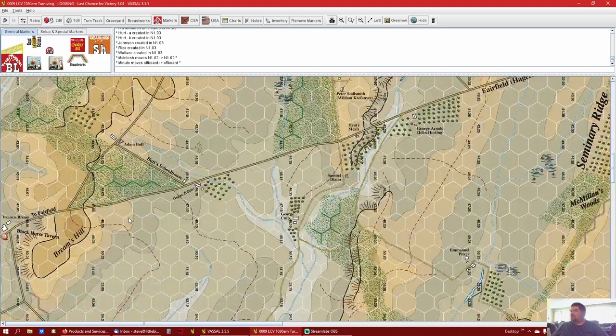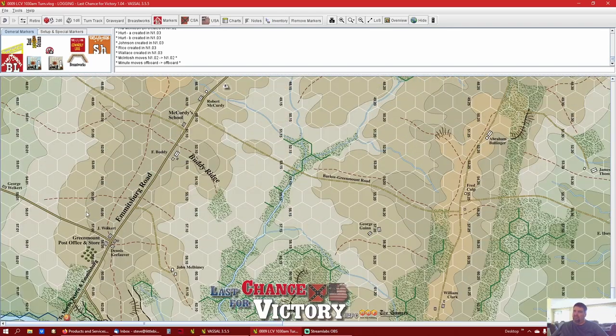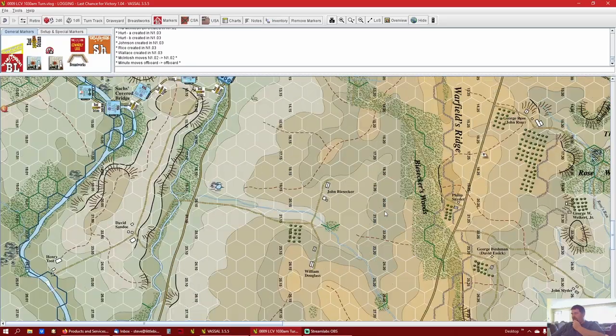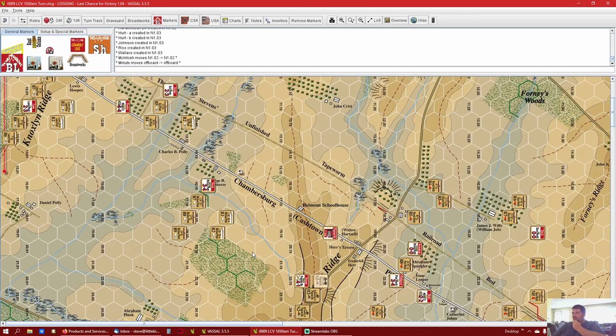One big thing: at the end of the last Union turn I made a little mistake. I had Raleigh coming up in reinforcement area J here up the Emmitsburg Road, but he is supposed to come in on L. His orders are to go here and then follow Willoughby Run up to another position, so I fixed that. FYI if you're following along, Raleigh is actually there now. Howard is still supposed to come in there, so he's trucking up the road to scope out the situation.